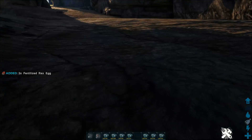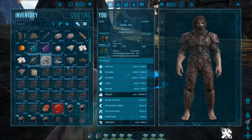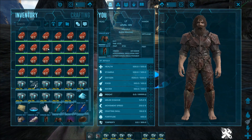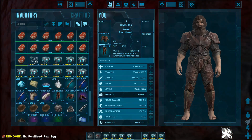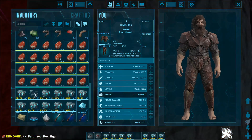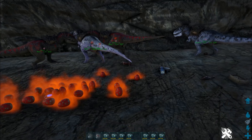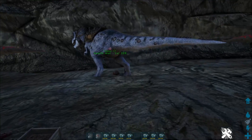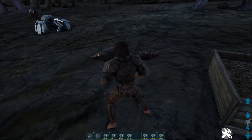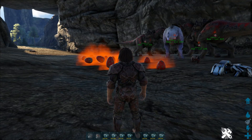Some of these will probably be mutated, although we don't actually know which ones are the mutated ones, so I'm just going to have to drop a bunch of random ones. We keep all of the mutated ones and then we kill the non-mutated ones. What we're looking for is a male — we've only got one male Rex.